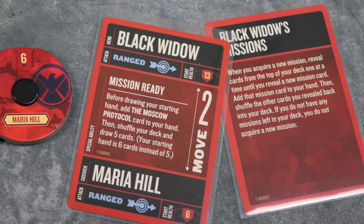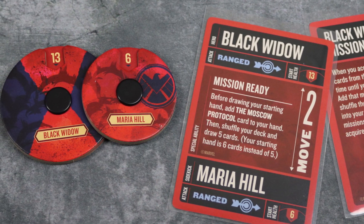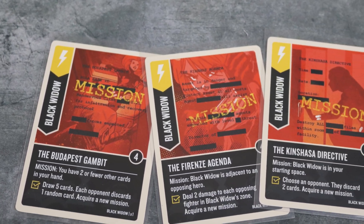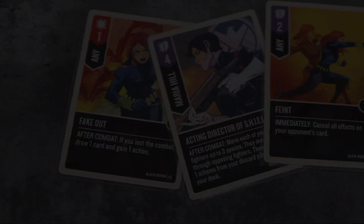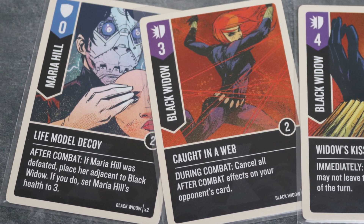We have Black Widow who has these missions that she needs to do so she can draw some extra cards, deal damage to opponents, make them discard cards, and once you are done with the mission you will draw on your mission. Also, she starts with a hand of six cards. Usually each character starts with five cards but she starts with six, so that's a little bit something different that we didn't see in the previous decks.